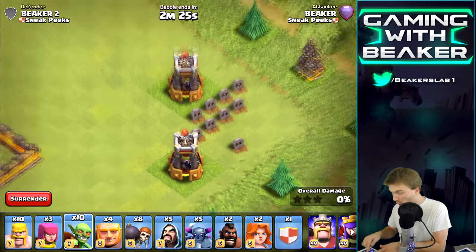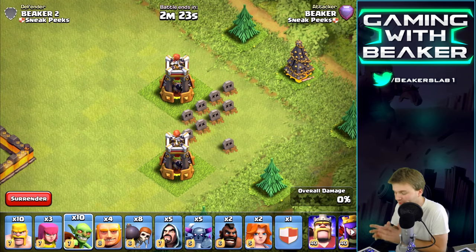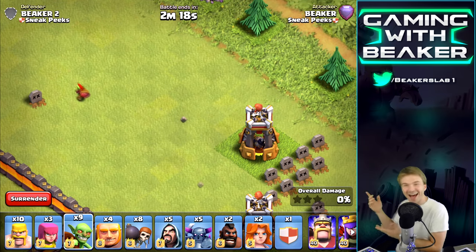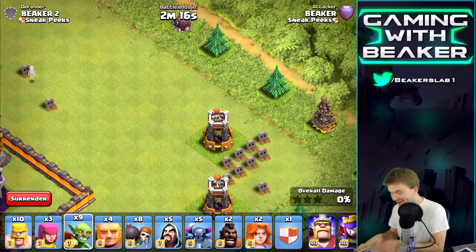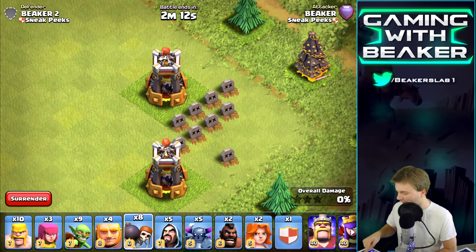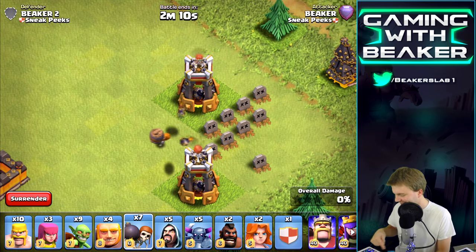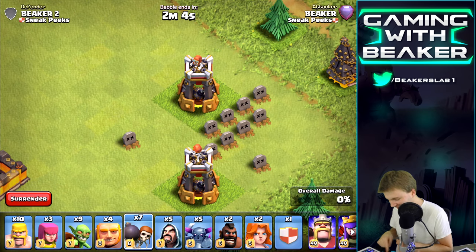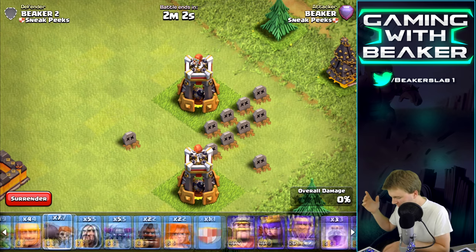It missed! So it can't hit really fast-moving troops. It's almost like a mortar — if you can outrun it, it's kind of like a mortar. Let's try a Wall Breaker. The goblin is probably the only one that can outrun this thing.